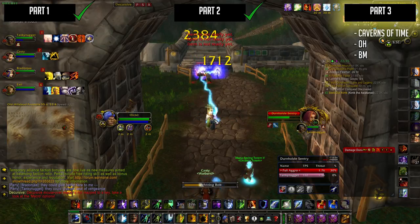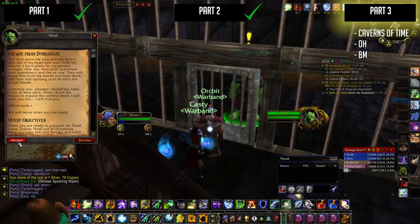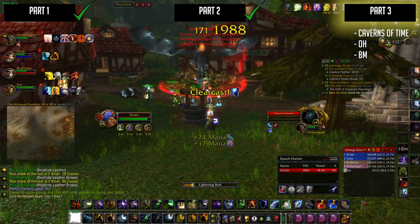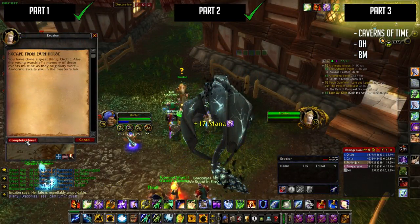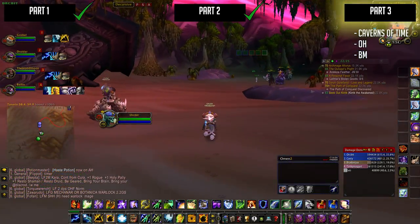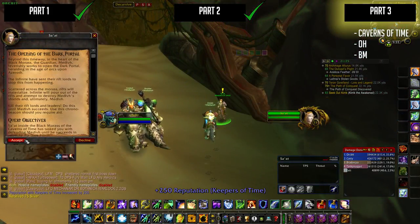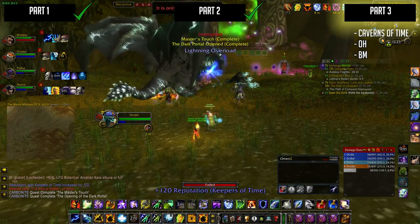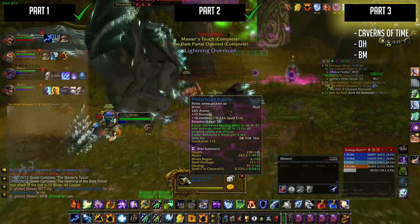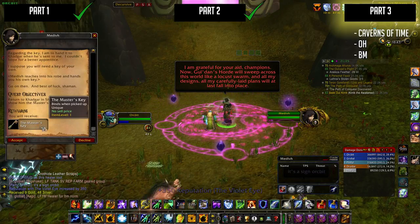Just hop on in and do the dungeon. I like most Caverns of Time dungeons because they have a lot of lore and awesome stuff hidden in them. After you've completed the dungeon and all the objectives, turn in the quests and head on over to Black Morass. Once you are inside Black Morass, make sure to pick up the quest. Add the beacon - you can use this to make boss fights easier during the instance. Power through the instance, complete the quest, and talk to Medivh. Now you've completed the Master's Touch quest.